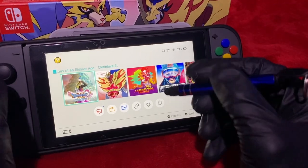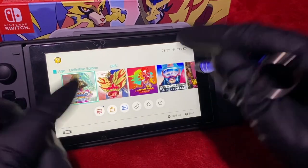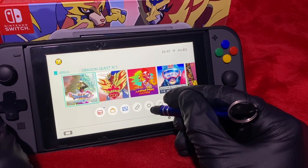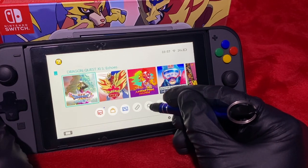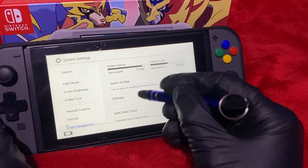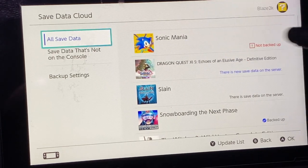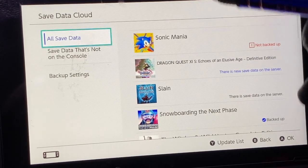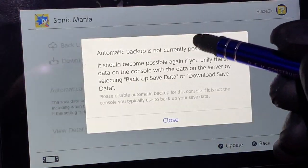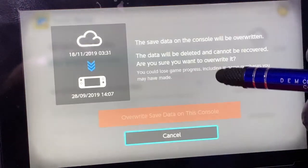Now we've made sure our save file is backed up on the original Switch. We're going to want to go on to our second Switch to download the cloud save. To do that, we just follow the same steps: open System Settings, Data Management, and then Save Data Cloud once again. We want to find the game we want to download the save file for — in this case, Sonic Mania. Select it, then tap on Download Save Data, and voila, that's the save file transferred to this console.